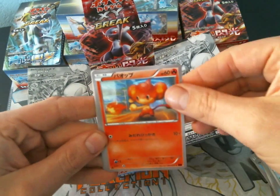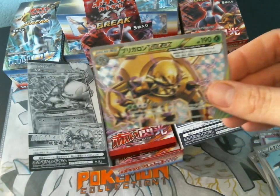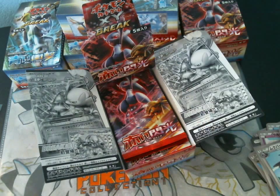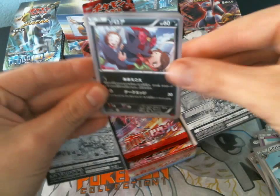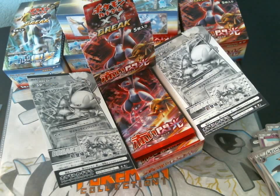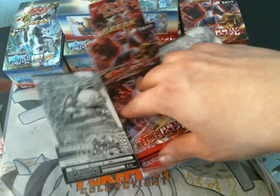We got a Remory, a Pansear, Starmie, Bronzor, and a Chestnut Break — so that will be up for trade. So we finally get an Ultra Rare! I really hope this isn't a box with only four Ultra Rares, that would suck. In this pack we have a Zorua, Magnemite, Starly, Heavy Ball, and a Hondum EX. So we got two EXs in a row — pretty sweet. That will be up for trade, I already have it.